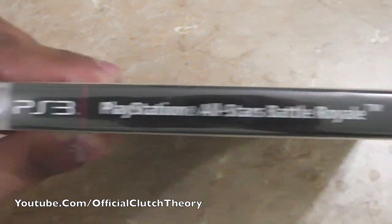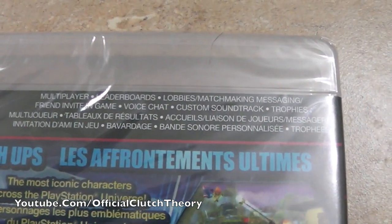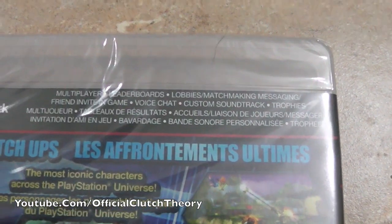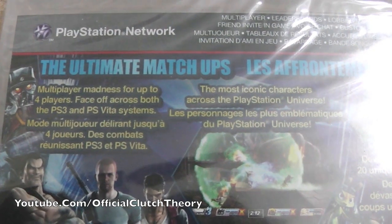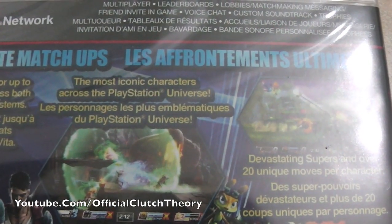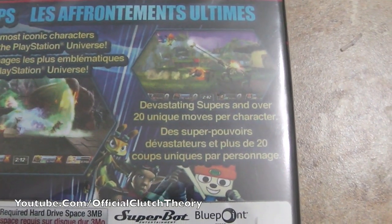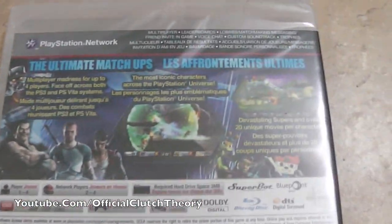On the side you got the PlayStation 3 logo and PlayStation All-Stars Battle Royale. At the back you have PlayStation Network features: multiplayer leaderboards, lobbies, matchmaking, messaging, friend invite, in-game voice chat, custom soundtrack, and trophies. It says 'The Ultimate Matchups — multiplayer madness for up to four players, face off across both PS3 and PlayStation Vita systems,' so it is cross-play. The most iconic characters across the PlayStation universe, plus devastating supers and over 20 unique moves per character.